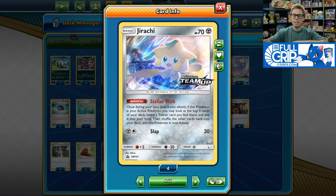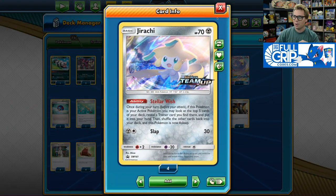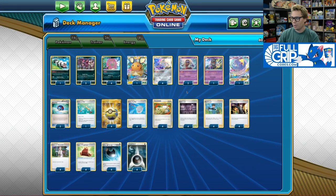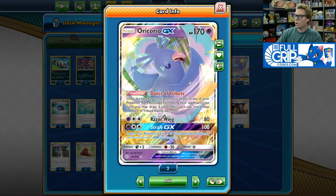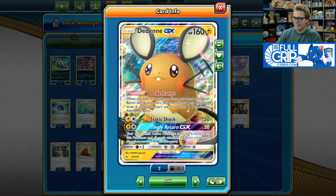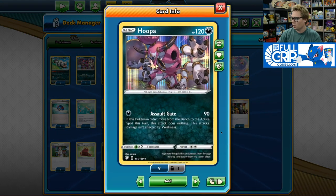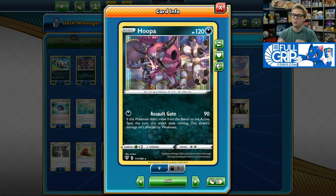The Bird Keeper engine with Jirachi, the Scoop Up Nets, the Switches, and the Hiding Darkness Energy — you can see how often these Spear Tombs are going to be moving in and out of the active position. Bird Keeper is an excellent new supporter card from Darkness Ablaze. It allows you to switch your active Pokémon with one of your bench Pokémon and you draw three cards when you do it. So having two Jirachi in play and using Bird Keeper, switching between them, Scoop Up Nets to help you pivot in and out of the active is incredibly strong.